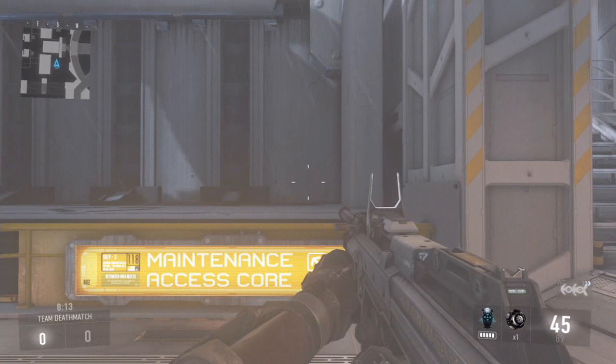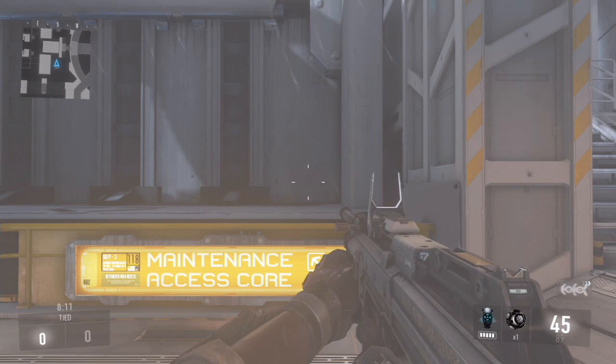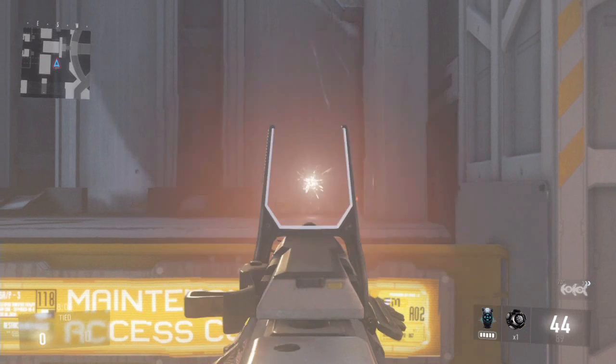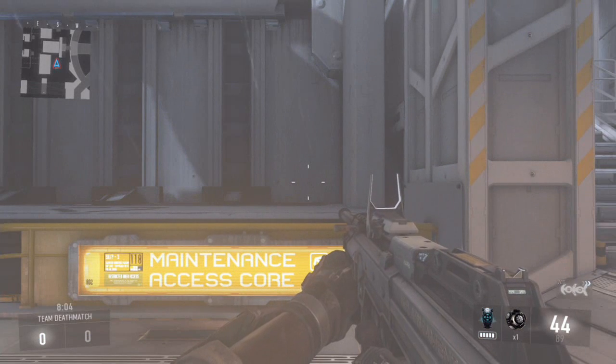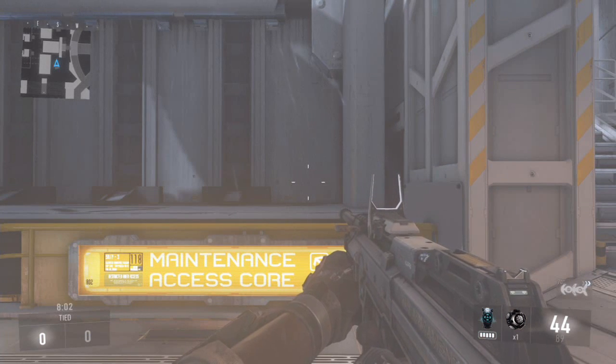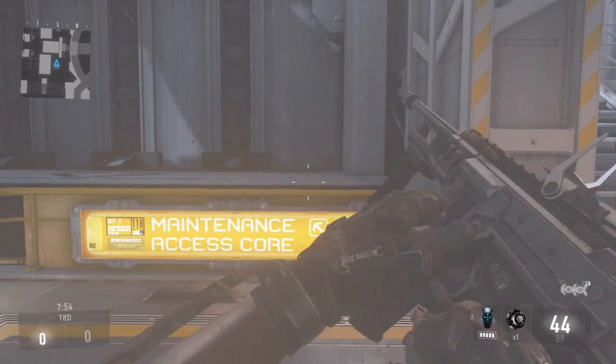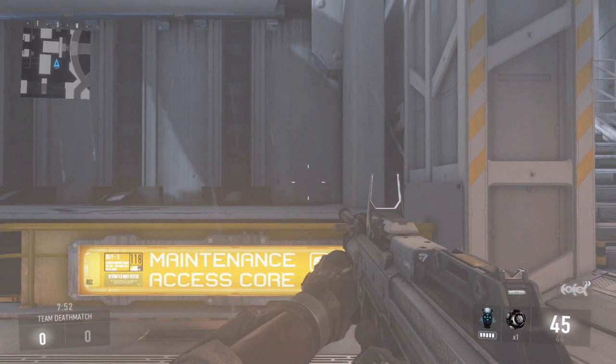I've got 45 bullets in the mag and 89 in reserve ammo. I'm gonna shoot one bullet — so I've got 44 and 89. I'm gonna double tap the Square button and look at how the ammo works. I've lost one bullet from the mag from shooting, then I double tap to reload fast — and I'm down to 44 in reserve.